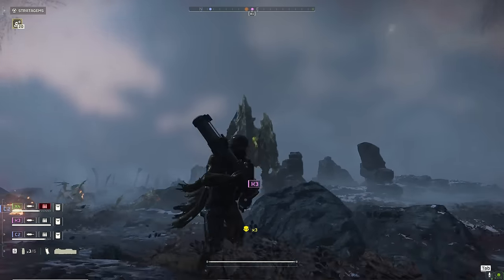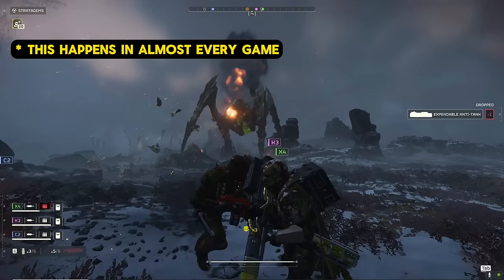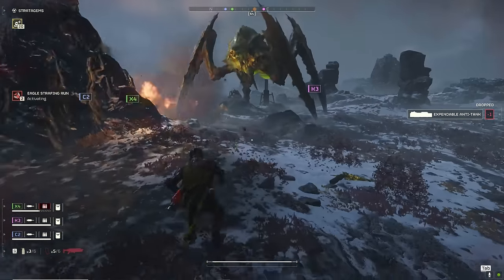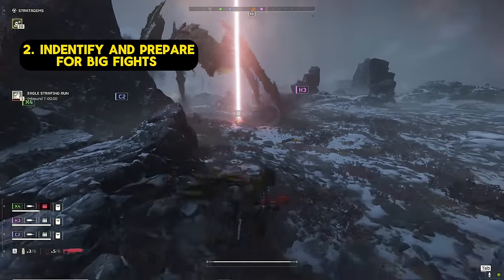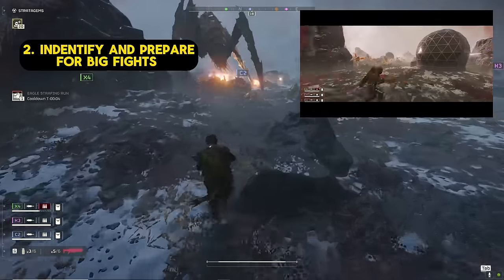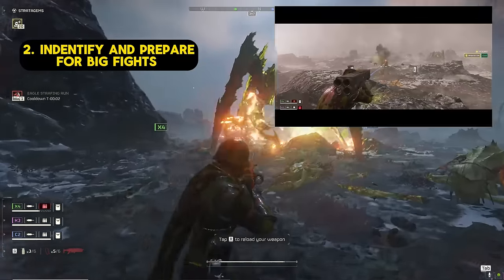Since we're not using a backpack slot, we can also pick up spares to support our team with more ammo or team reloads. The second thing we want to focus on is identifying when big fights are about to happen so we have time to prepare. This can be as simple as calling in a resupply so we can mag dump our Incendiary Breaker or freely throw our grenades.